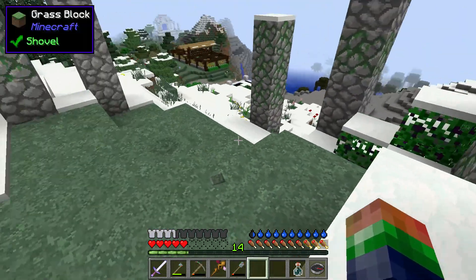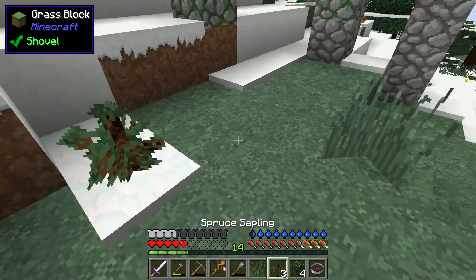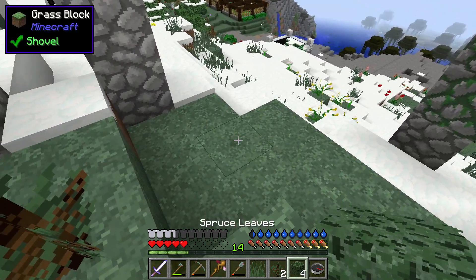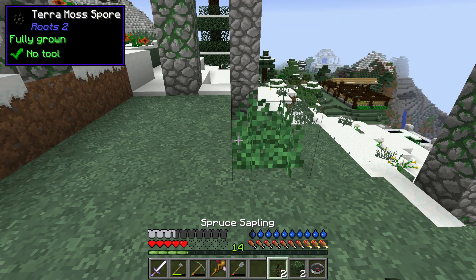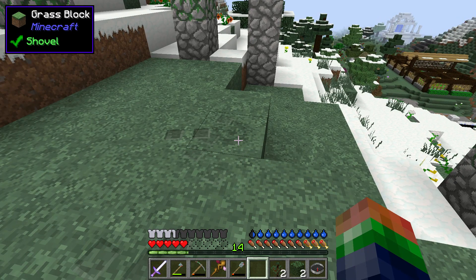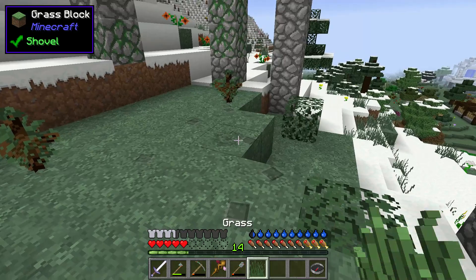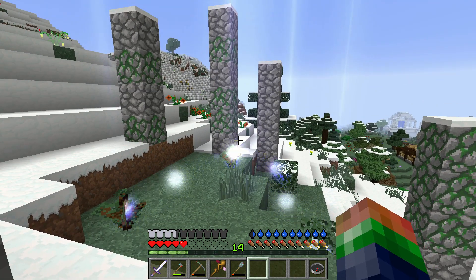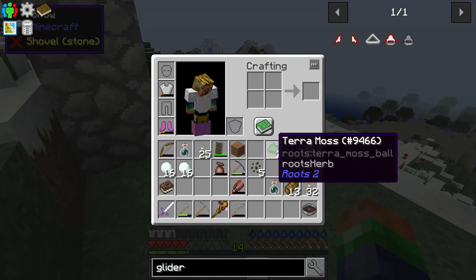Alright, let's get this thing going. We place the grass in the middle — there's our first one. Beautiful, this is Terra Moss! So I got two seeds, three seeds, and some Terra Moss. Let's try this one more time: there, there, there, and one piece of grass. There we go — nice! This is pretty cool. What I'm really excited about is having some way to quickly grow stuff, because things are just taking forever.